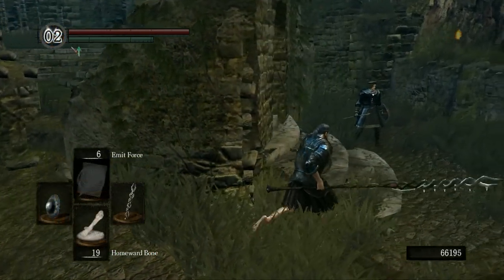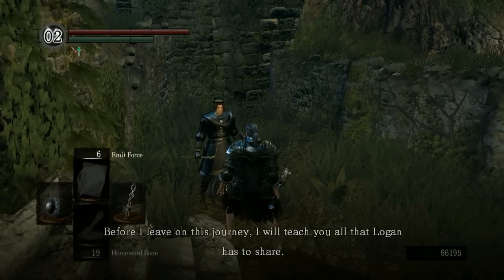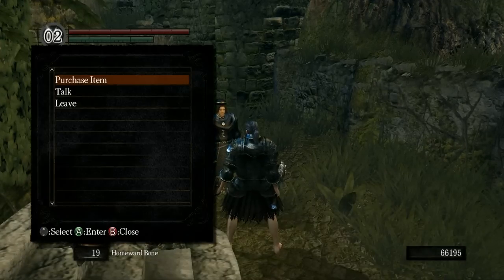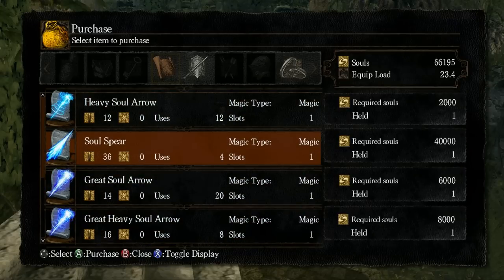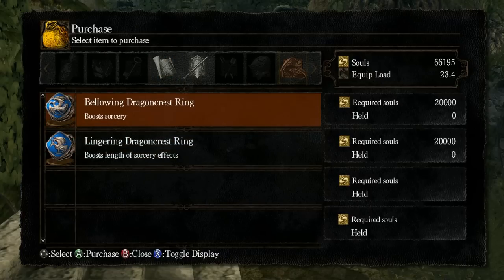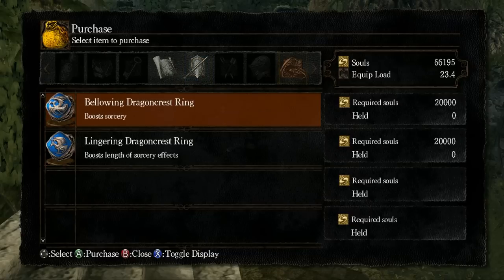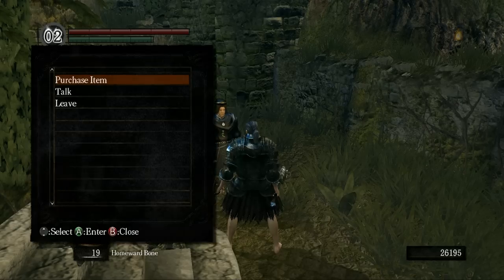I went to Firelink later - you can tell this is after I went to SL100. I was picking up the rings that Griggs sells. I was thinking of getting Soulspear as well, just debating it - because it costs 40,000 souls, or I could buy both of these rings right now. Double attuning Soulspear is really nice for a lot of soul farming runs - my favorite soul farming run involves double attuning Soulspear, so it can be really handy.